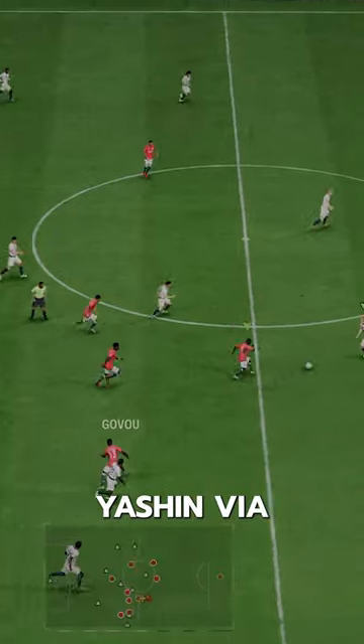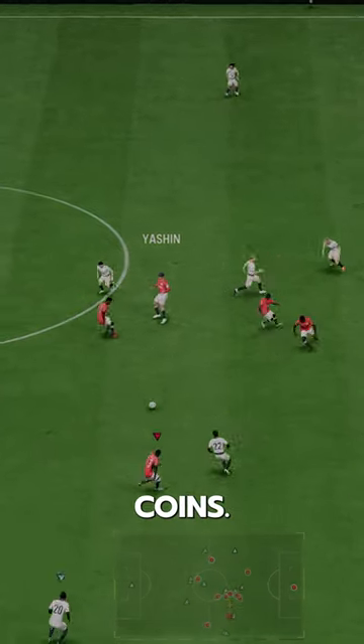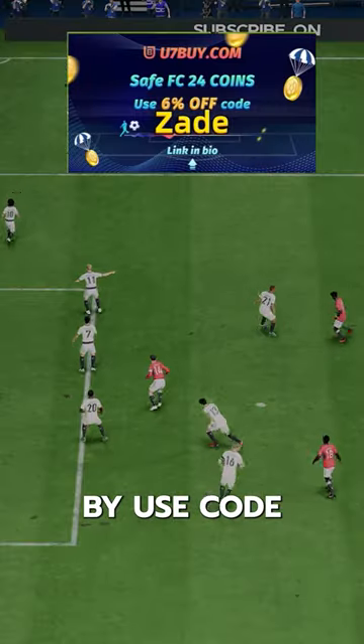You can acquire Yashin via SBC for 1.8 million coins. If you need coins, use code ZAID for 6% off.